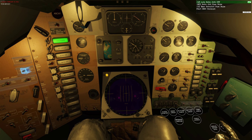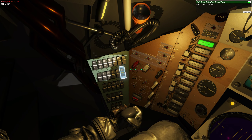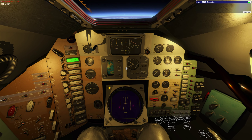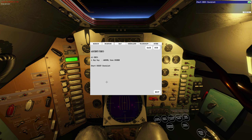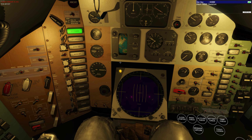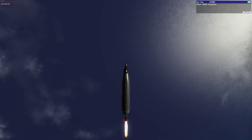Auto jettison will turn off. We'll turn off the circuit breaker, and also turn off the circuit breaker for the emergency retro jettison - you do not want to jettison your retros on the way down. Now we're going to start the SECO checklist - single engine cutoff. All we're waiting for now is capsule separation - I'll probably edit this part out since it's several minutes of staring at the screen.